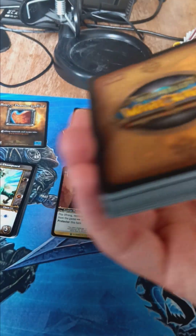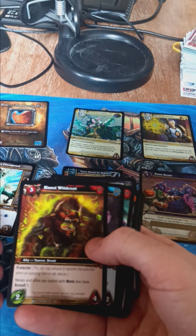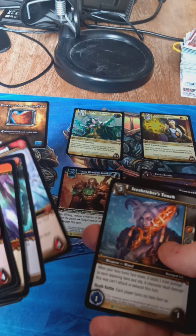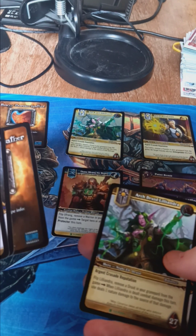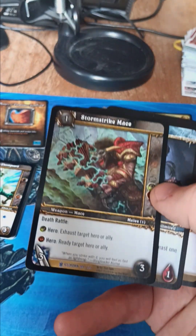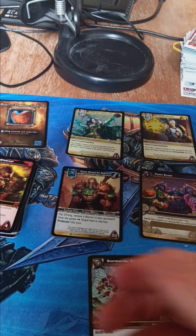Now, I don't know if in this set you can get the Lich King or if that's a different set, but that would be a very nice card to get. Oh, that's a cool-looking card. That's the same leader right there, just a non-shiny version. Oh, we got a blue one — I'm guessing that's a rare. There we go. Next pack.